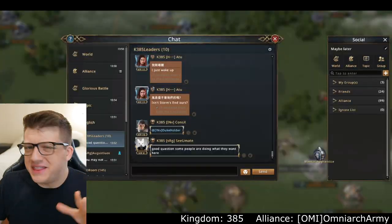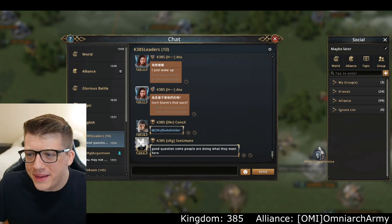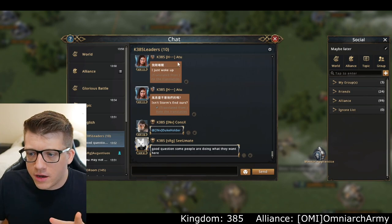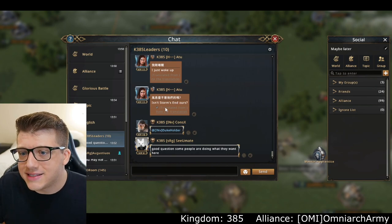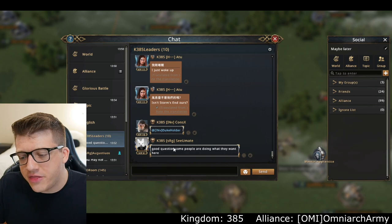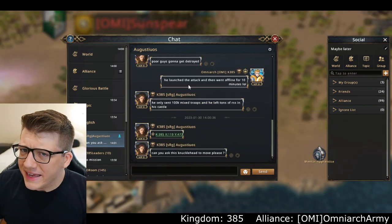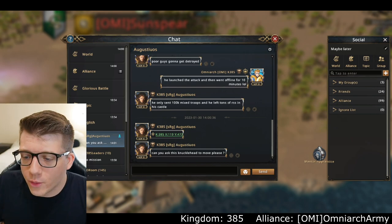Then we come to the third time Castle Siege opens in our kingdom, and things are getting a little bit more spicy. The leader of A2 logged in and asked 'isn't Storm's End ours?' because another alliance just straight up took it as soon as it became available. The leader of SRG came in saying yeah, people are just doing whatever they want right now — and then I got another message from SRG saying allegedly one of my players is not doing what they're supposed to do.